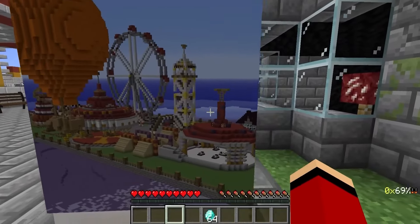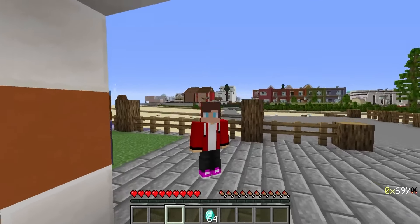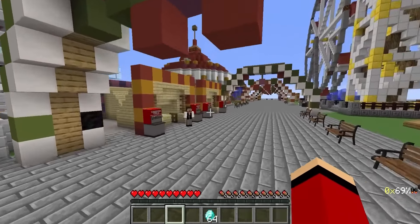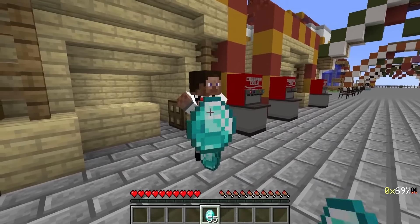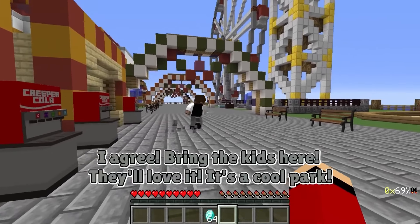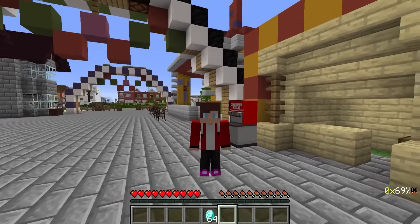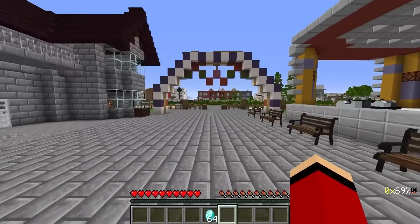There is an amusement park here! Interesting! I have an idea — I can rent it and give a tour! Kids will definitely like it here! We need to find the owner and talk to him. I have a lot of diamonds, and I want to rent this amusement park to hold a tour here! I agree! Bring the kids here — they'll love it! It's a cool park! It worked! I found a place for the excursion and I'm very happy! And now I need to go and finish building my bus — I want to bring them here as soon as possible! They will be very happy!